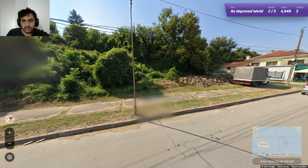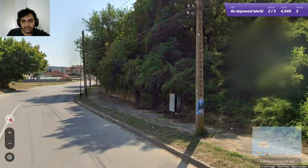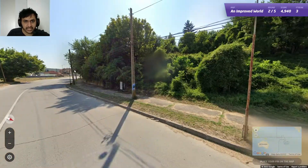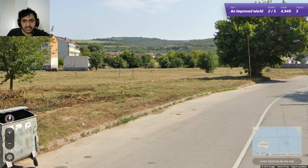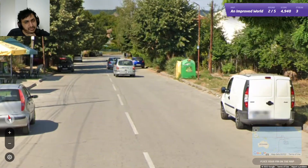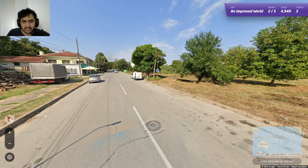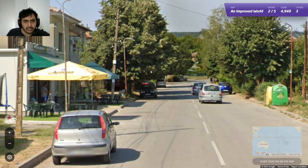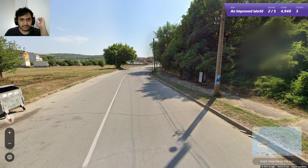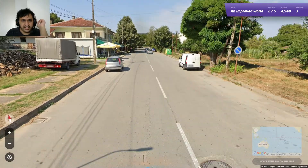Good start — 4940. Next round. Sun in the south, so we're in the northern hemisphere. We have a bunch of cars driving on the right and an electric pole. These kind of houses should be in Europe — very typical European houses. If you don't know what a European house looks like, playing more games will get you more accustomed to it. Sun in the south also makes sense for the northern hemisphere. I think we are in Spain initially, but actually we are in Bulgaria.